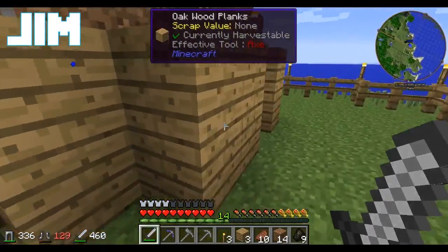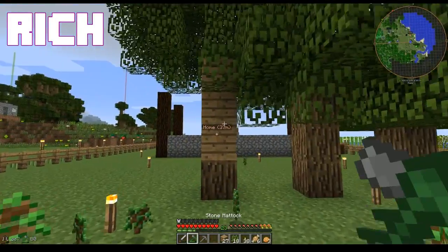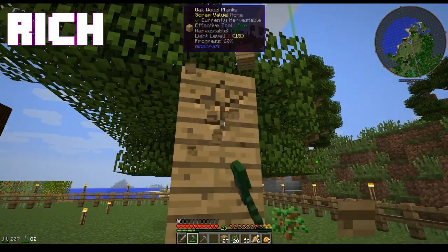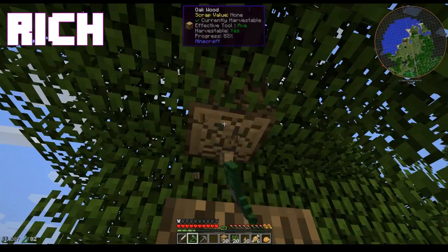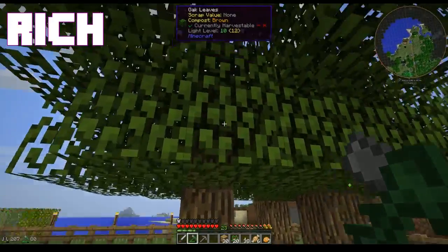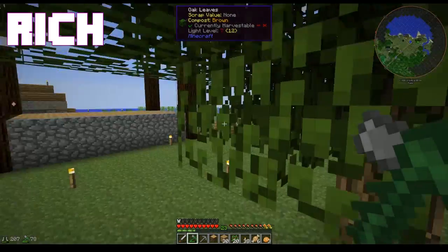I probably have to upgrade - I think I just walked into another tree. The tree I was trying to cut down grew into another one. That seems weird and unfortunate - I just planted them too close together. That's something else we need to get up: Mine Factory Reloaded planter and harvester, because then I don't have to chop the trees.